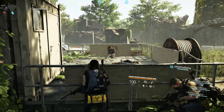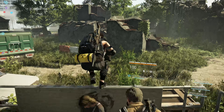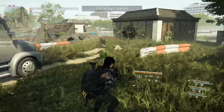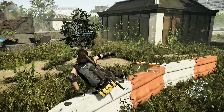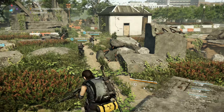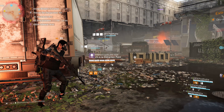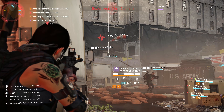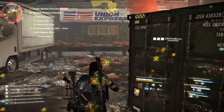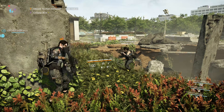The Dark Zone is now PvEVP — Player vs. Environment vs. Player. A major part of the Dark Zone being seamlessly PvEVP and feeling significantly less gank-prone is how they've changed the rogue system. There are three main levels: Rogue, Disavowed Rogue, and Manhunt status. Conducting rogue activities like theft or PvE actions will turn you rogue. Killing another player will turn you into a Disavowed Rogue. If you kill enough agents, you enter Manhunt status. Rogue isn't just PvP anymore — it's also PvE.